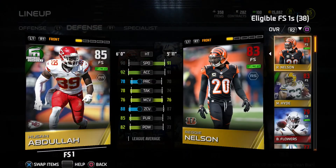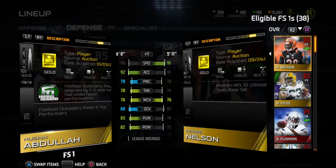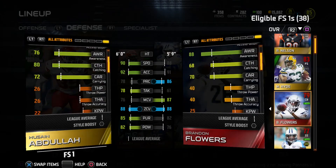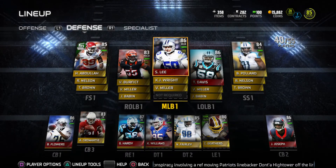This is the man that's been making plays as of late — Hussein Abdullah. This guy's a solid overall free safety. If you want a jump ball free safety, I really recommend him. His catching is 80, and he also has like a 90-plus jump.